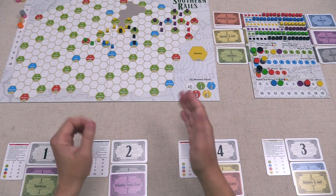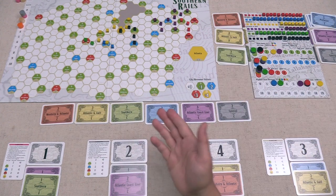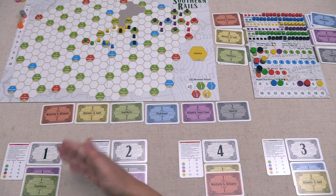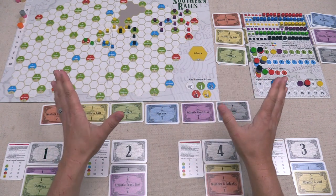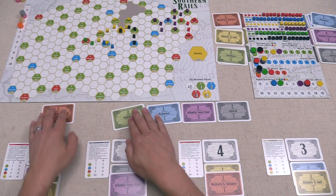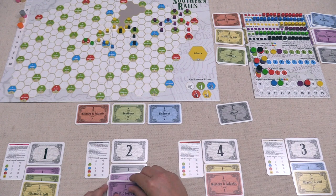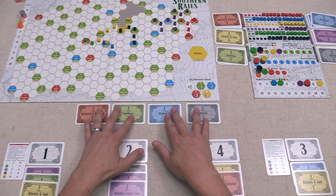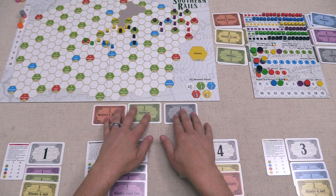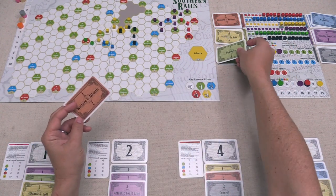After adjusting turn order, it's now time for players to gain one new share each. We take the top share from each of these stacks and put it into the middle of the table, and now in the new turn order, players will gain one of the face-up stocks and put it into their portfolio — you are allowed to have multiple shares of the same company. Currently, the yellow company appears to be the strongest overall, so let's take this yellow stock and put that in front of us. After that, the gray player has decided to double down on their Atlantic Coastline purple railroad stock by taking another one — they now have two. Next, the tan player goes with another Piedmont, giving them two blue shares. Lastly, the orange player goes with Central, which is the Black Railroad — these two remaining stocks go back onto their respective stacks.